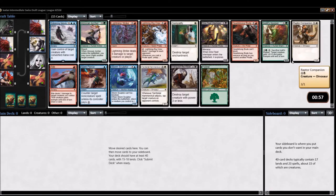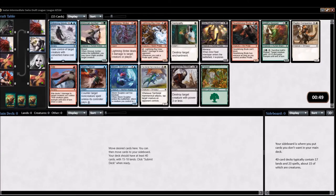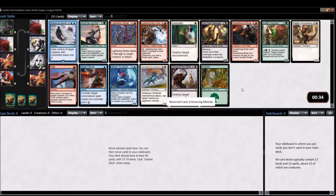Pretty interesting pack. I'm totally grabbing Entrancing Melody. I'm not sure where I'm at with blue so far. I haven't drafted the format yet, but I played in a couple of pre-release events in person, so I'm excited to actually draft. But this is a bomb card in Limited, so this absolutely has to be the pick.